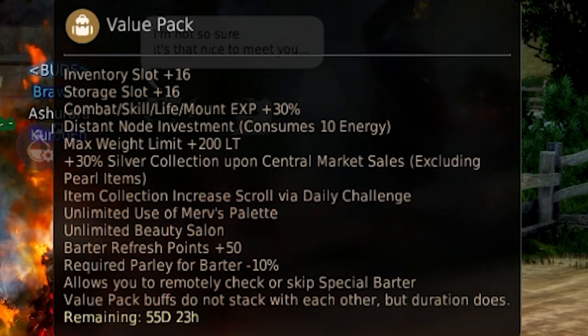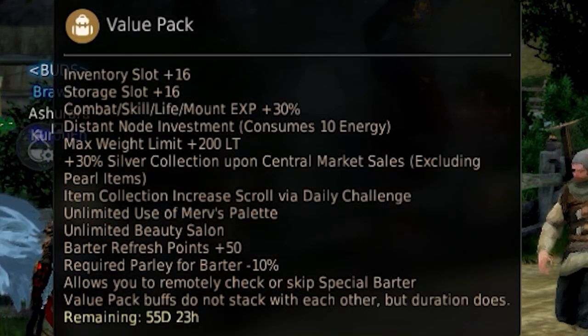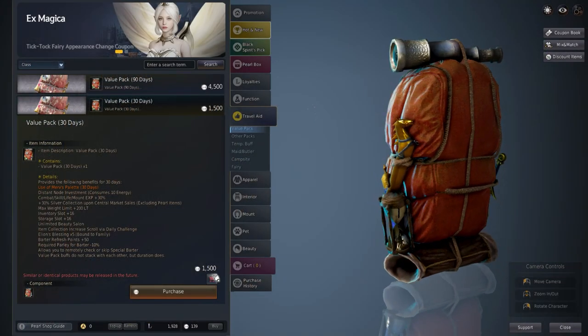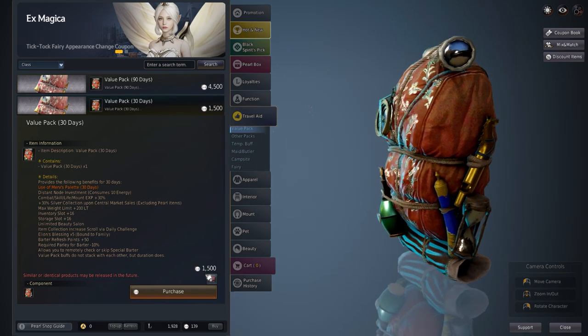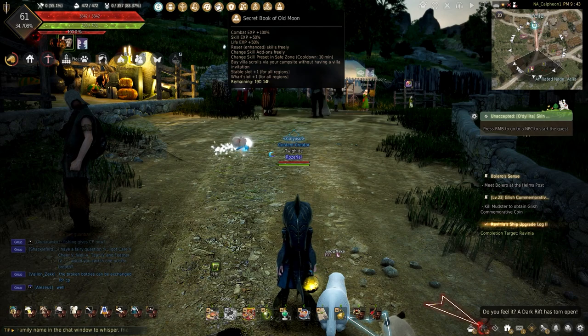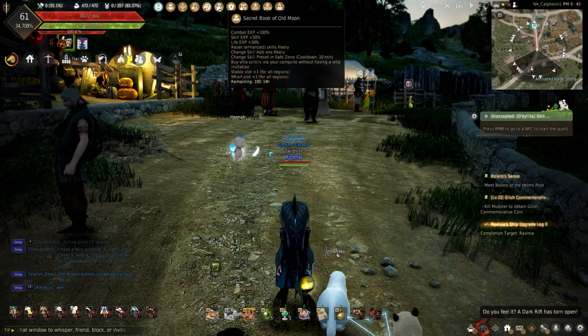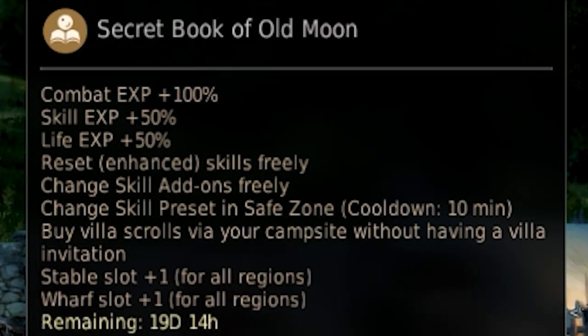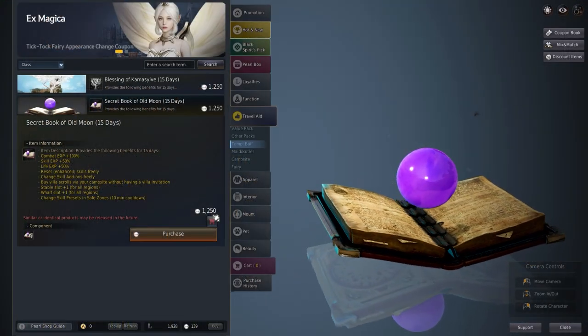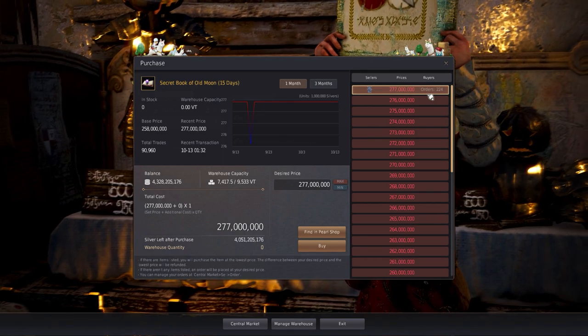The Value Pack adds plus 30% life experience, plus 16 storage slots, plus 50 barter refresh, and allows you to remotely check special barters. It can only be bought from the Pearl Shop or the Central Market. The next go-to buff is the Secret Book of Old Moon, which gets you plus 50% life experience earned and plus 1 Wharf slot. These, like the Value Pack, can be bought in the Pearl Shop or from the Central Market.